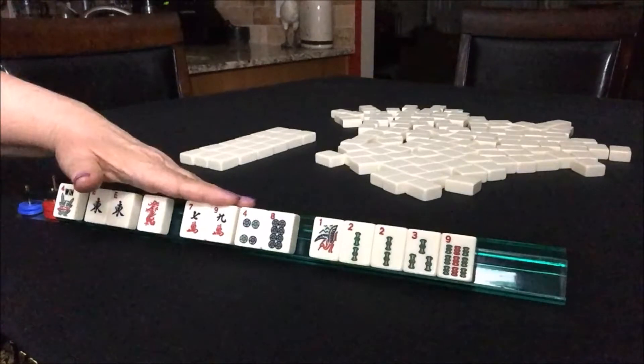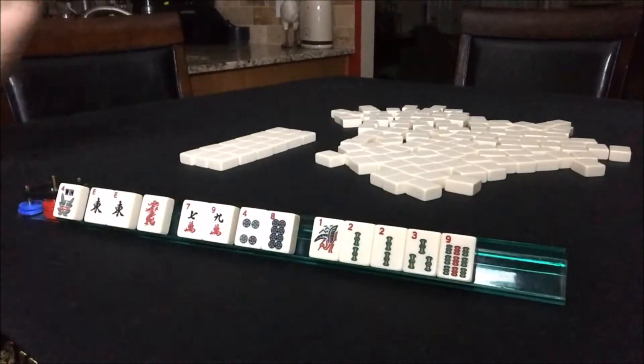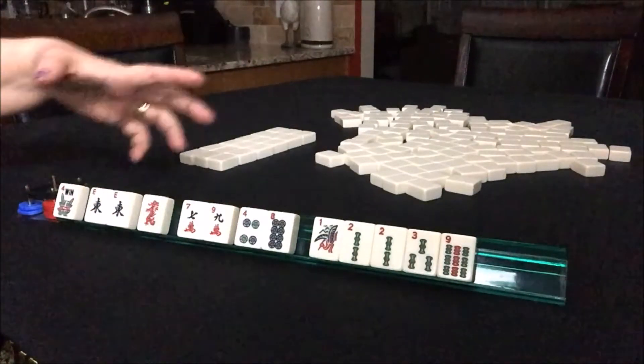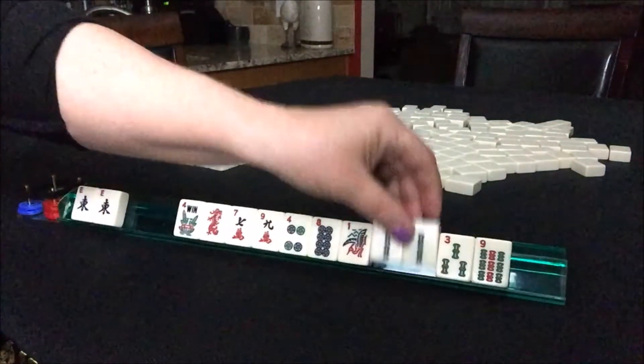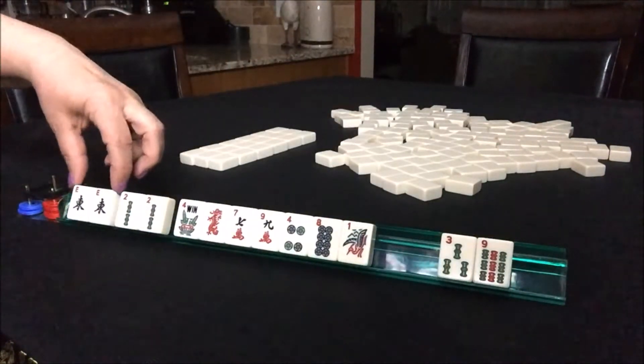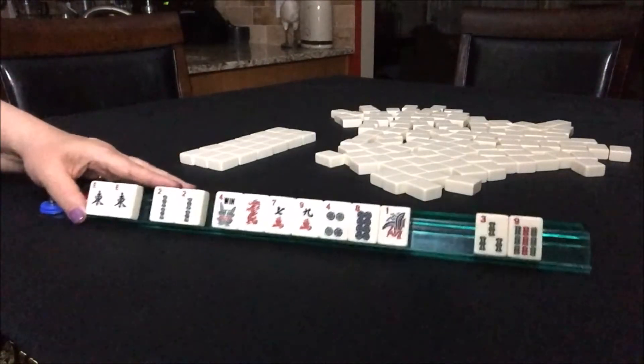I like to build around my multiples. Any pairs, pungs, or kongs are going to be the strength of the hand. So in this case I have Easts and Twos, so I'm going to build around Easts and Twos.